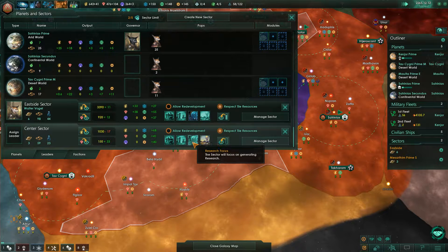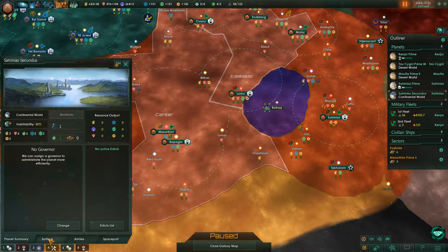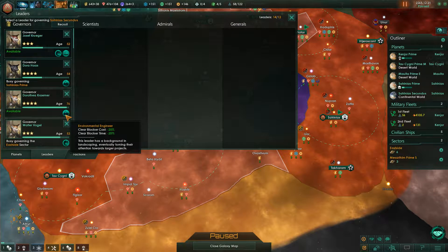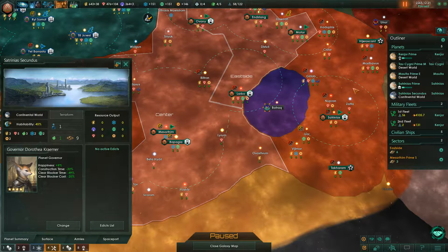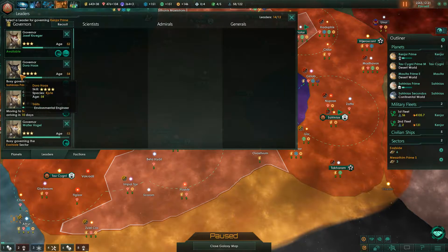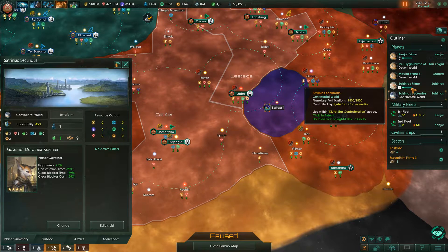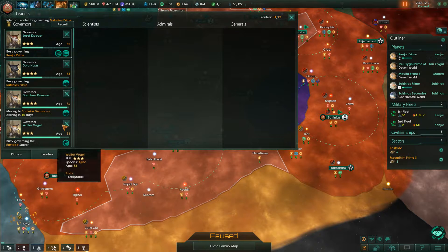I'm going to research focus again. And we have a continental world here — this looks like shit. We need a governor here for sure. Clear blocker time — it's perfect. We have an intellectual dude here though. Let's go to the home planet. Happiness, construction time — actually quite useful.